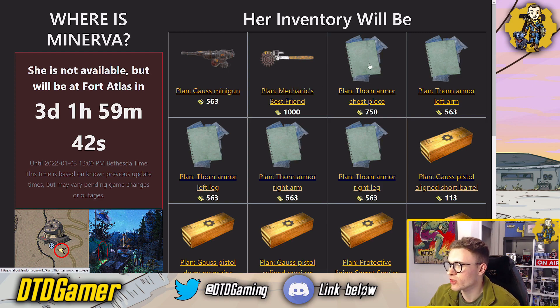On top of that as well, we've also got the Thorn Armour chest piece, left arm, left leg, right arm and right leg. So you've got the full Thorn Armour there, which is pretty decent. There are some discounts on here — I'm presuming the normal price for the chest piece is 1,000 and the others are 750, and the discounted price is now 563. Not too bad.